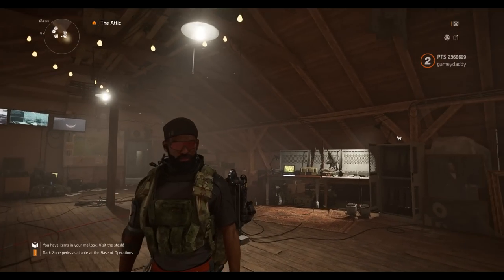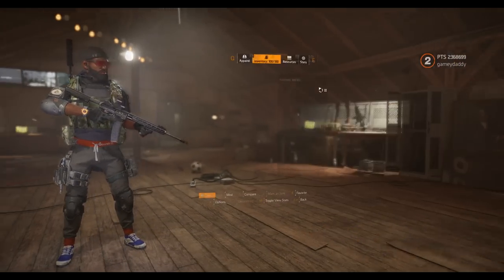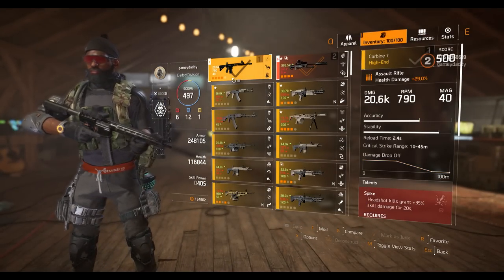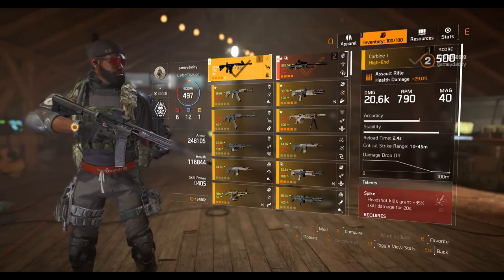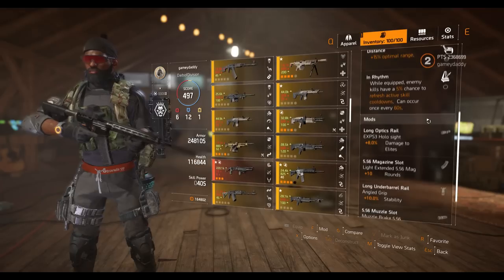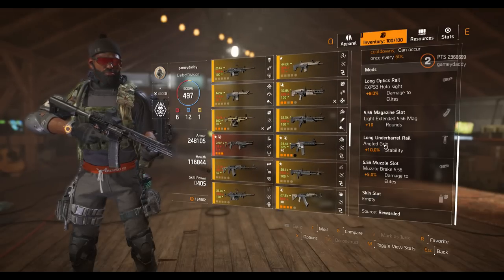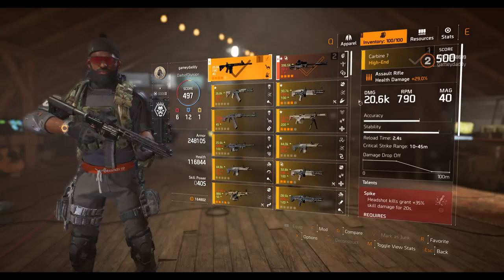Hey everyone, welcome to today's video. I'm going to be quickly reviewing the Carbon 7, which is a new assault rifle the developers intend to add to the game. This is on the PTS, so a lot of this can change. I've been looking at some numbers and I think the developers might need to do some tweaks. This weapon is based on the 5.56 category, which means you can use 5.56 compatible mods under the assault rifle category to mod it.